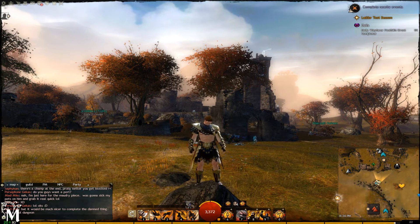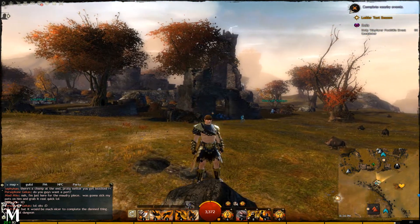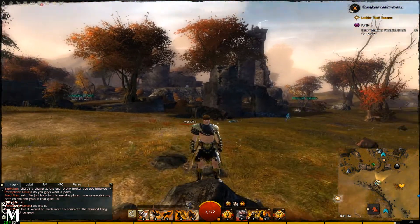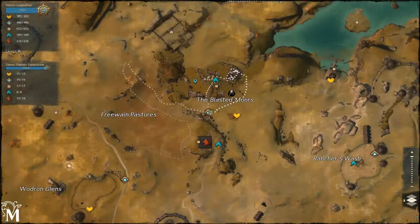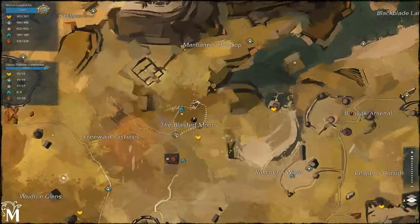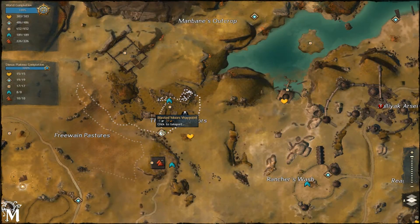Good news, everybody! Matthew Mew here with another Guild Wars 2 Jumping Puzzle. We're going to be doing the Grendich Gamble today, and that of course is in the Diessa Plateau, at the Blasted Moors Waypoint. It's in the Blasted Moors.